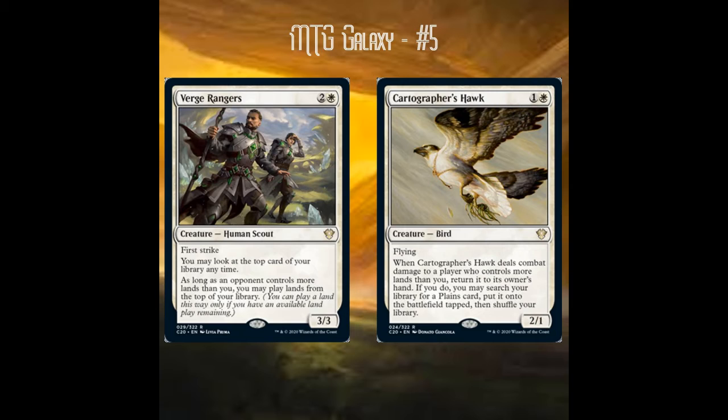Verge Rangers is a three-mana 3/3 first strike. You can look at the top card of your library at any time, and as long as an opponent controls more lands than you, you may play lands from the top of your library. This is mono white pseudo-ramp and card draw. I like Verge Rangers more than Cartographer's Hawk — it's a Courser of Kruphix effect that provides immediate card advantage when played on turn four, and it's a useful body outside its effect.